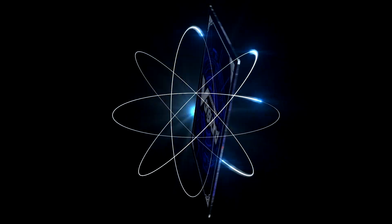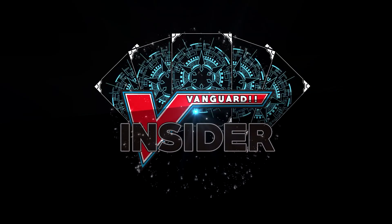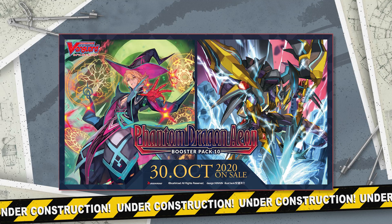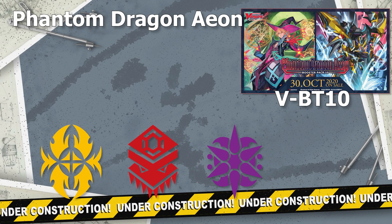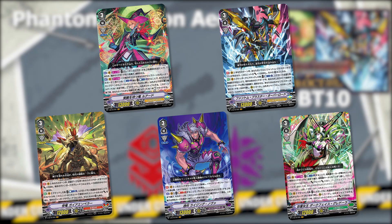Even though VBD-10 Phantom Dragon Aeon supports four different clans, we all know that this is the Shadow Paladin booster set. Phantom Dragon Aeon is the 10th main booster, a continuation of the main booster line seen in the third year of the V-era. This set contains support for Shadow Paladin, Tachikaze, Spike Brothers, and Mega Colony. It focuses on Jira boss units, bringing back Luard, Gaia Emperor, Rising Nova, and Darkface Ghidorah, plus the original Shadow Paladin boss, Phantom Blaster Overlord — giving us the complete lineup for 5 VRs.